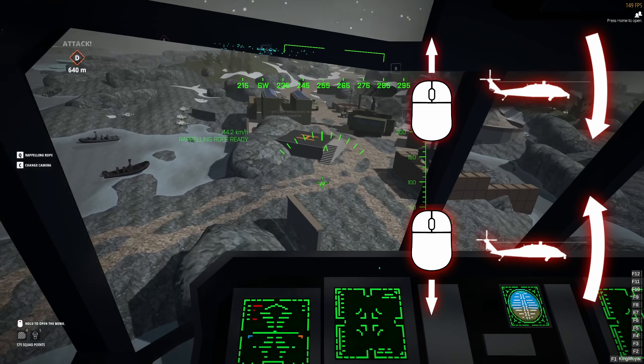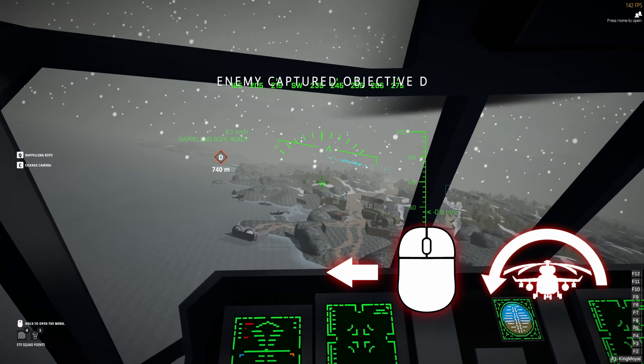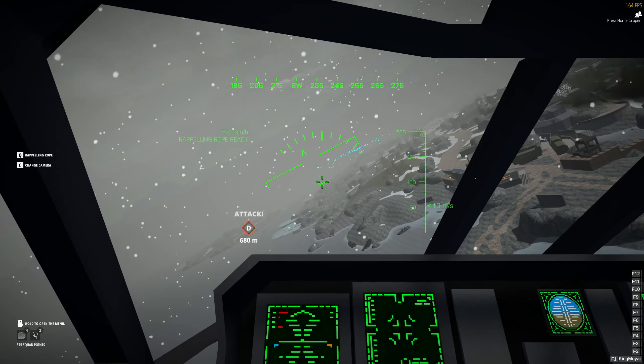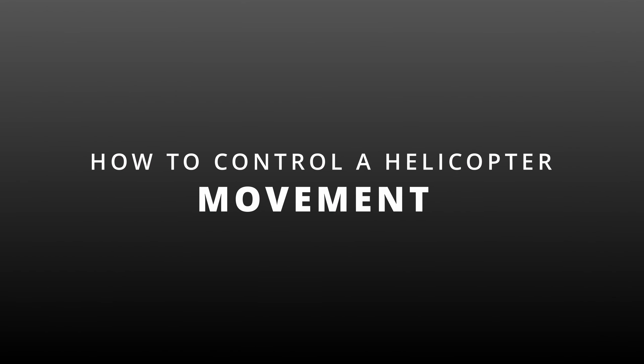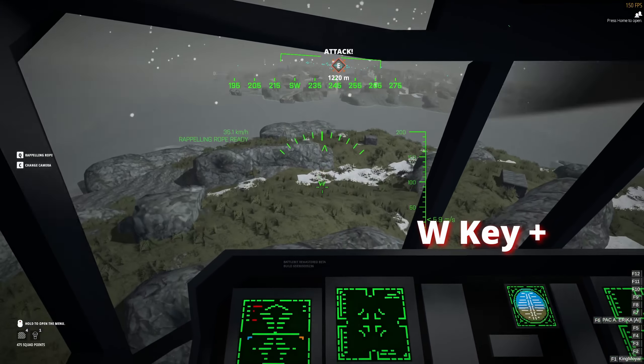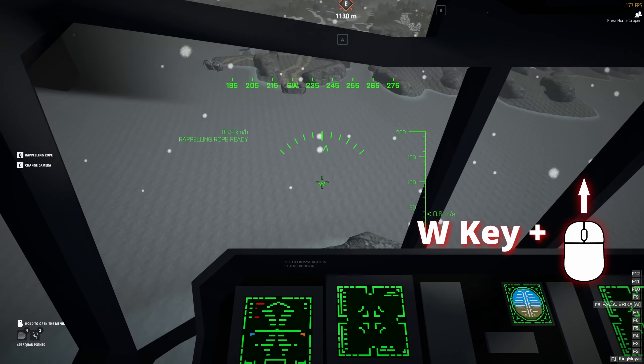Hello BattleBidders! Hope you all are having a great day. I'm King Moai, and in this video I'm going to show you how to fly the new transport helicopter in BattleBit Remastered. This helicopter was released just recently in BattleBit, and for those who came from Battlefield, the controls may look familiar. However, many new players just don't seem to get a grip on controlling the helicopter correctly, so let's dive into it.